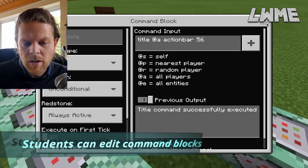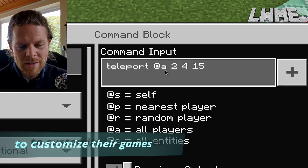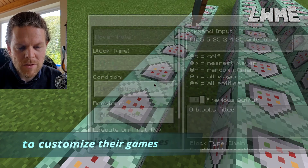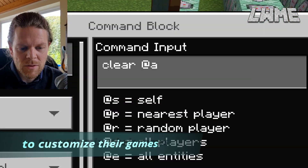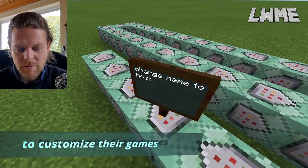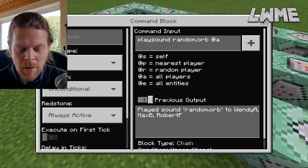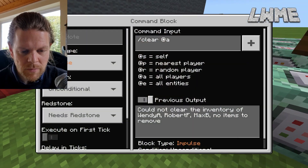What I like to do with this is show my students the code on the board and see if they can work out what kind of game it's going to be. As you can see, we're clearing the inventory, putting gold blocks over the doorway, and so on. It's interesting to see if students can figure out what all of this does and what it means for the game. At the end we play a sound for everybody to hear.